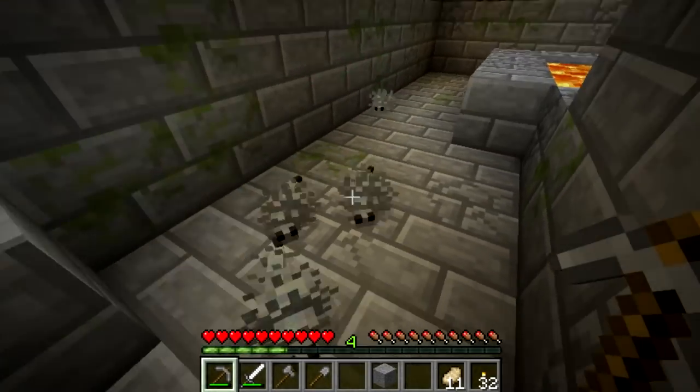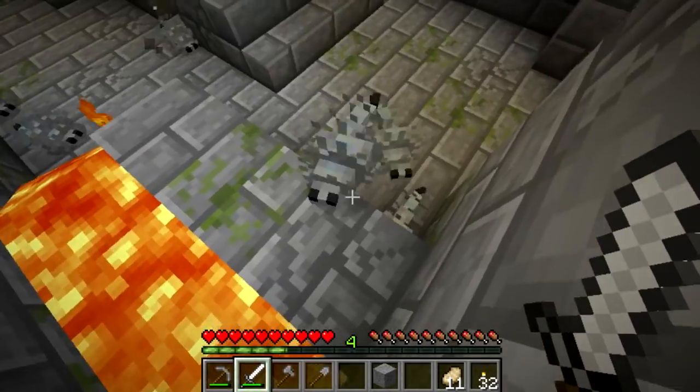Now, as there's always lava inside this room as well, it makes a swarm of Silverfish quite hard to deal with if you get overrun.